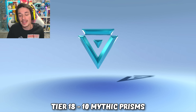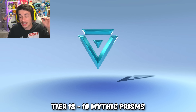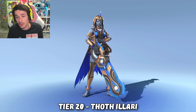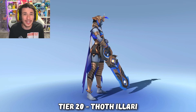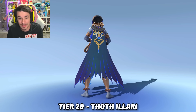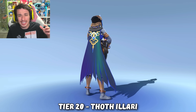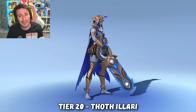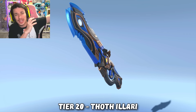At tier 18 we get another 10 mythic prisms. Just a reminder: mythic skins at the base level 1 set cost 50 mythic prisms in total. At tier 19 we got the moon Illari player icon. Then at tier 20 we got the Illari skin itself — this is one of the coolest skins of all time. Illari is a slept-on character when it comes to skins, mainly because she doesn't have a lot. I absolutely love the Egyptian night sky design with her cape, and I love her hair and her headpiece — just everything about the skin is beautiful.